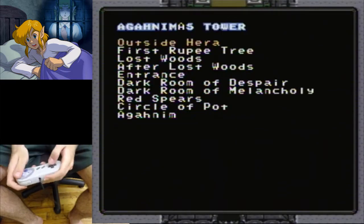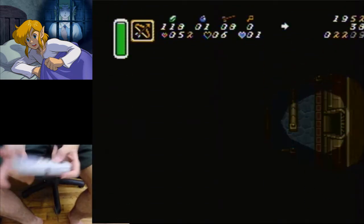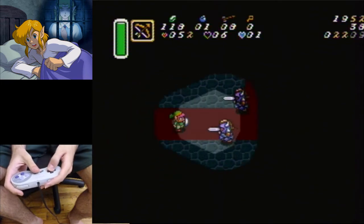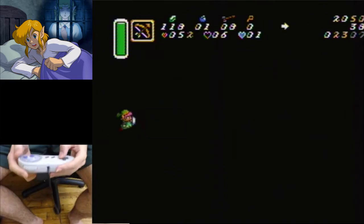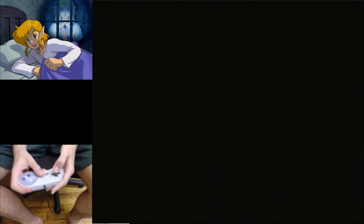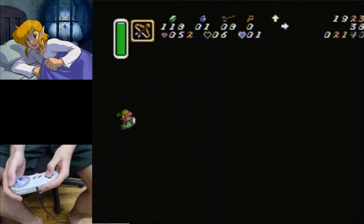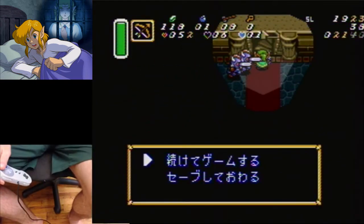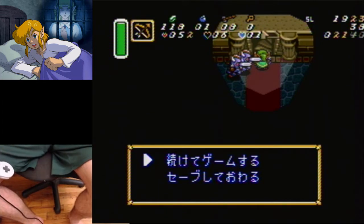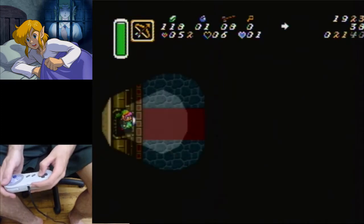Another bastard door room is Agahnim's Tower, right after Dark Maze. You enter this dark room where two spear guards are coming at you and you have to make a very tight turn. If you make that turn, you're completely fine and you'll never get hit. But if you exit this doorway holding a diagonal, that's not good — across all the RNGs in this game, you might get hit sometimes if you go slow. Just hold out until you get out of the doorway, and then turn.